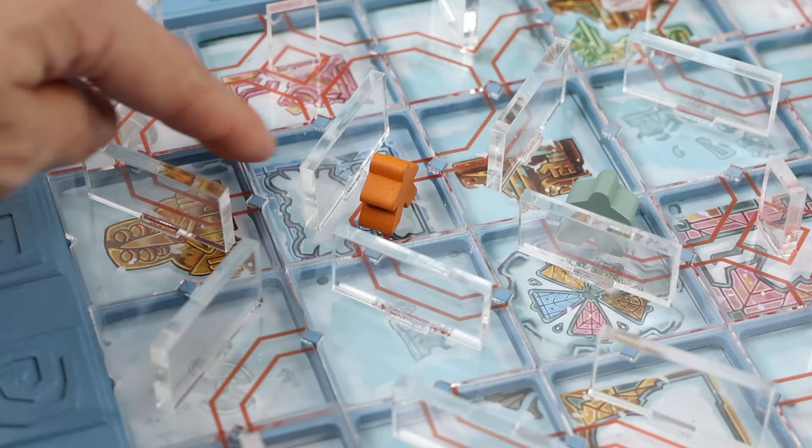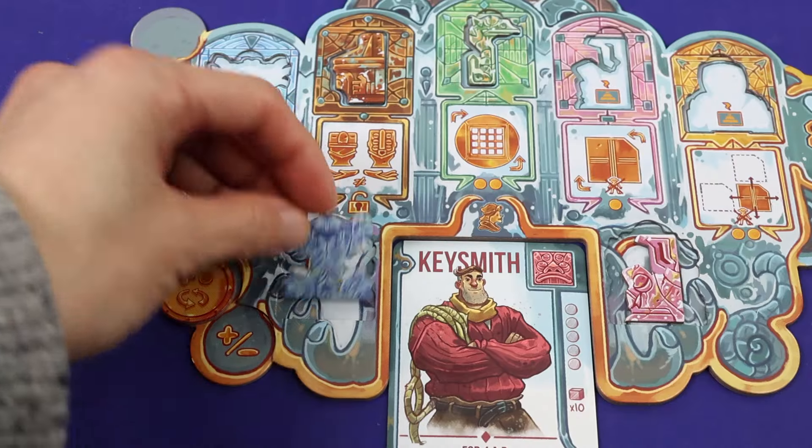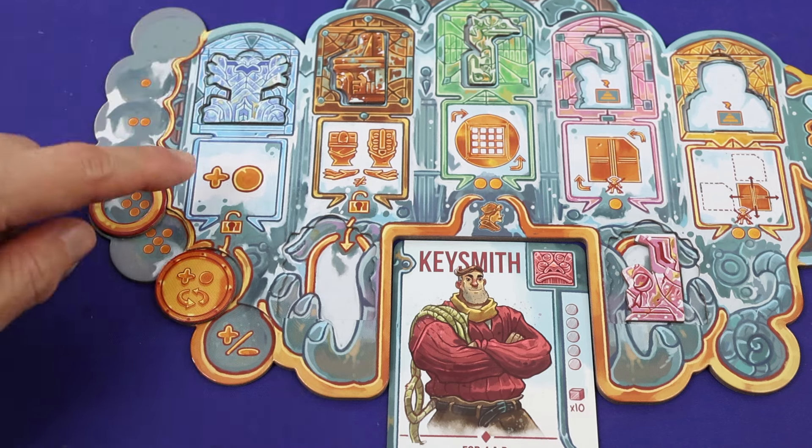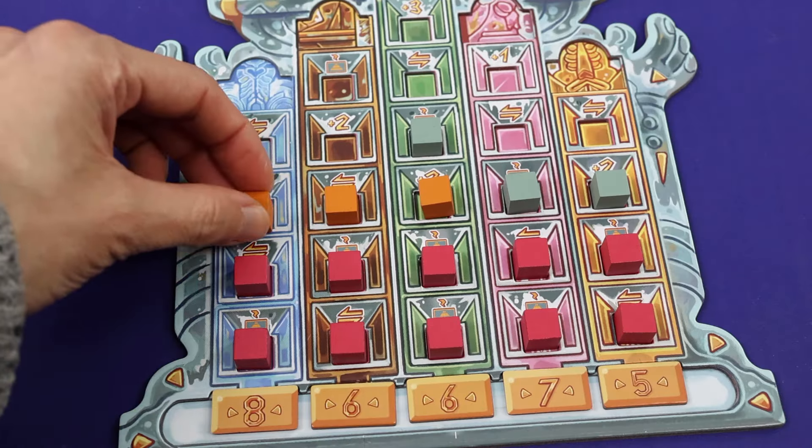Once you get above the right area, you can deliver the idol. Either move it to your upgrade slot of the corresponding type and color to unlock a new power — that is how you get upgrades. Or you can discard it to put your research marker on the scoring track to score points.